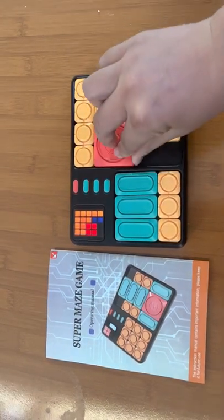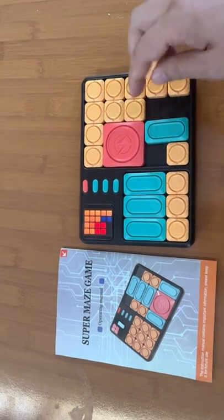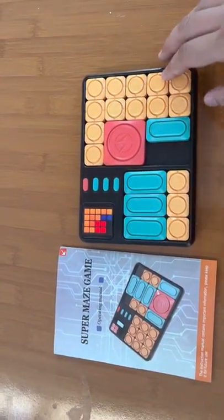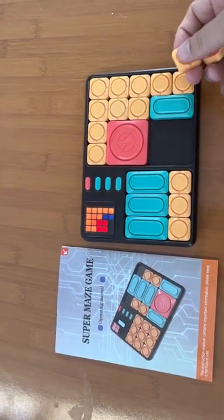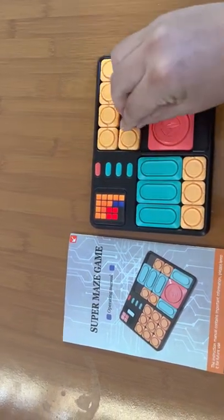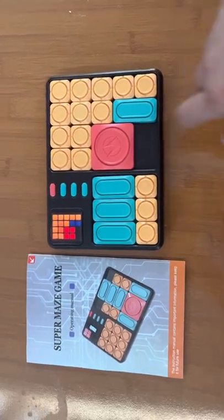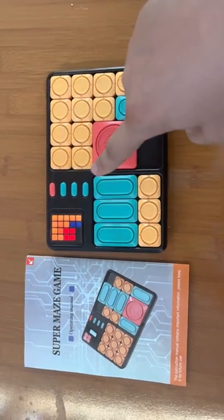Before we play, we need to move the chest to make it totally the same as the indicator — okay, it's like this. Then we can start. If you do not know how to play, long press this button to enter the educational mode.